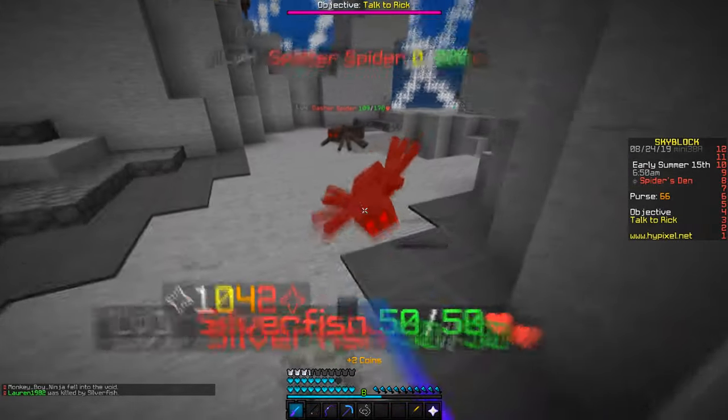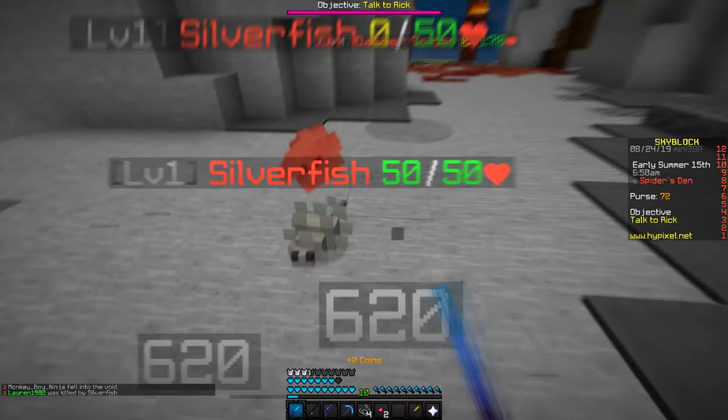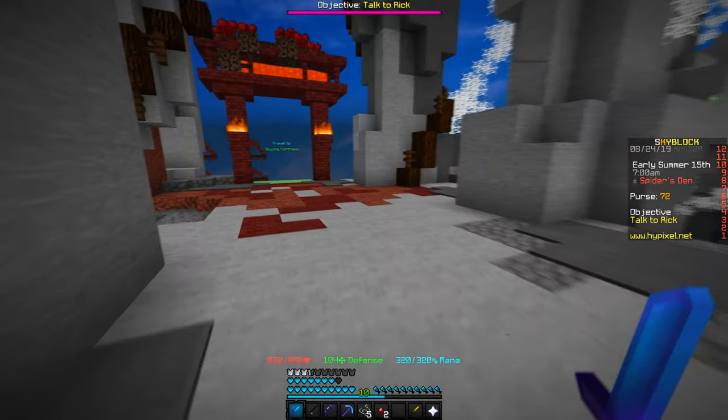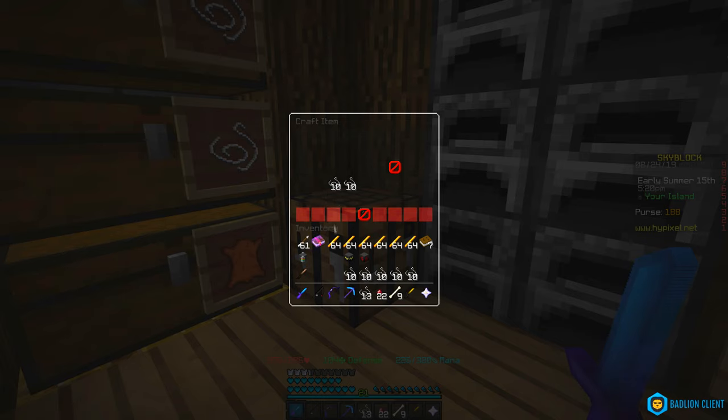Once you have the Spider's Den, you want to kill as many spiders as you can until you get 80 string, and then all you will need from there is a wooden sword. Once you have 80 string, all you need to do is surround it with the wooden sword in stacks of 10 — so it's 80 string around the wooden sword — and then you get a spider minion.